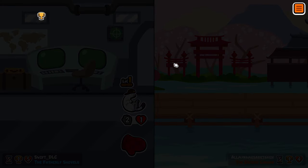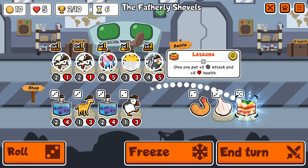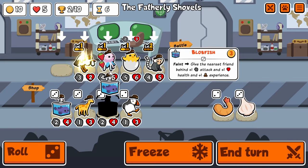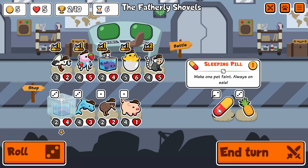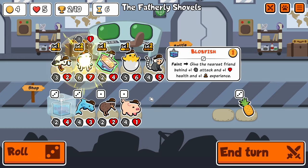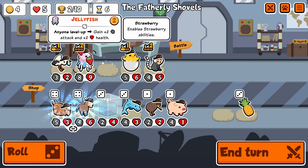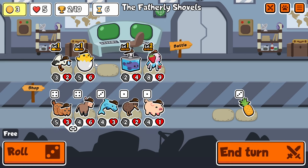We win this because of our Stork Summon. Turn 6 is a pretty decent spot to be in — 5 lives, not a whole lot can go wrong right now. I do take this turn to also level up the Jellyfish to get to level 2, probably one of the most useful level ups in the game.